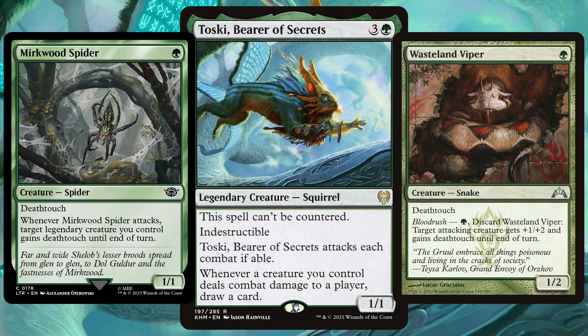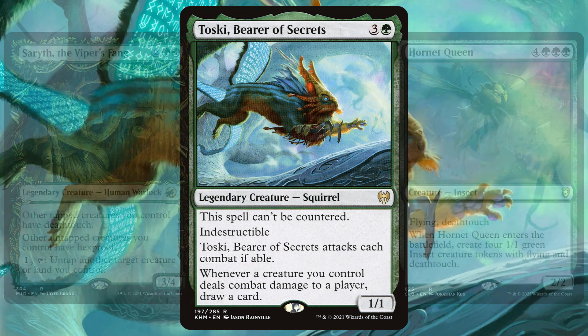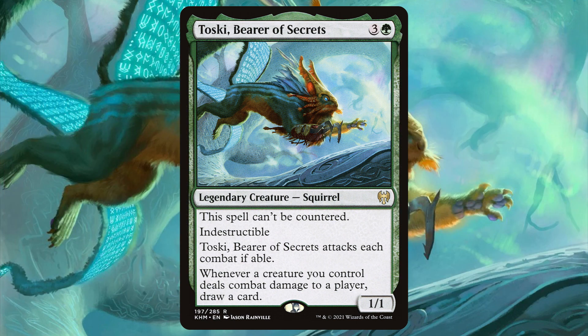Another strategy is all-out deathtouch — give deathtouch to all of your creatures, get some more damage through, draw some cards and win the game. And why not combine all these and have a plus 20 plus 20 equipment-filled deathtouch squirrel? What could be scarier?